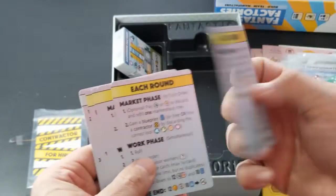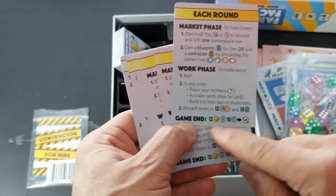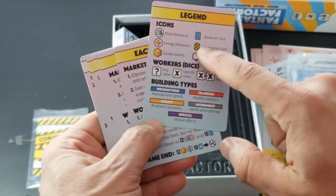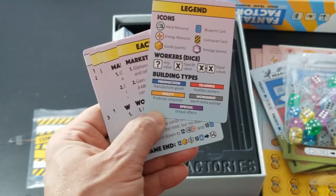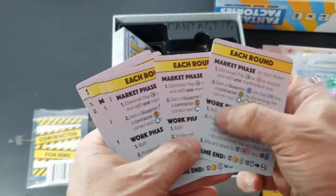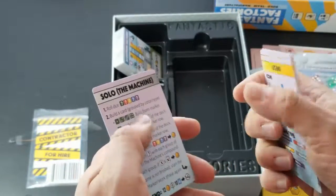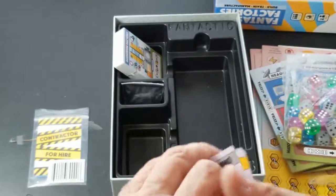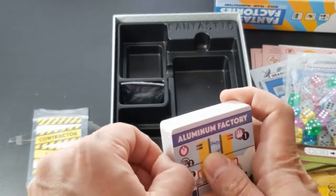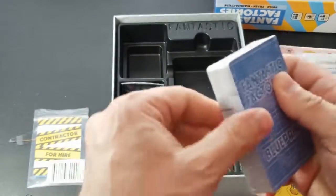We have player aids with a market phase, work phase, and game end, plus a legend down here — color coded, which is really nice. There are five of them, one for each player, and then one solo card.